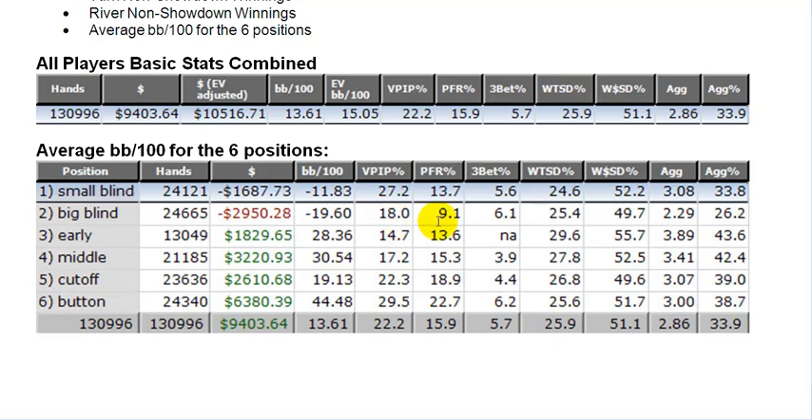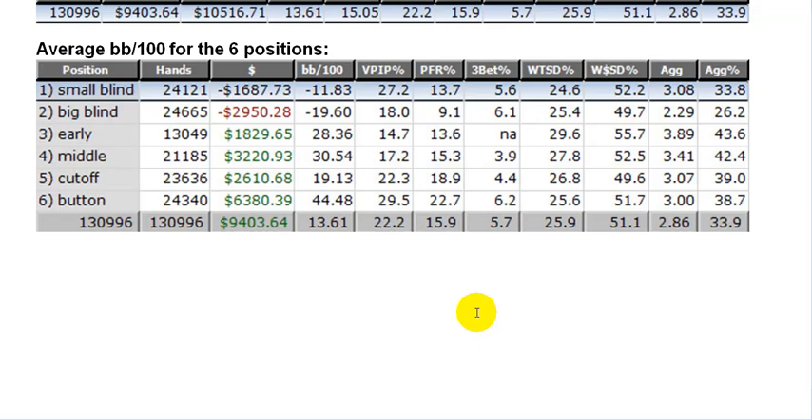Anytime you're getting into a 2-1 ratio, it's playable depending on table conditions, but in general you want to be more like a 3-4 VPIP with a 2-3 PFR. In other words, anytime you're getting into a half situation, you might want to be increasing that PFR percentage in the long run. Here you've got the 3-bets and went-to-showdown stats based on position.